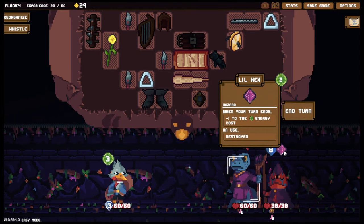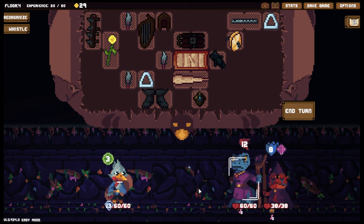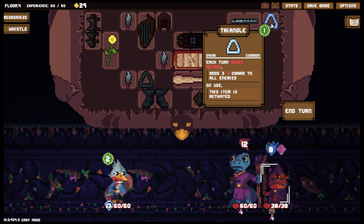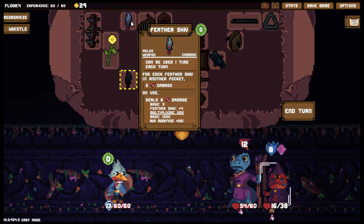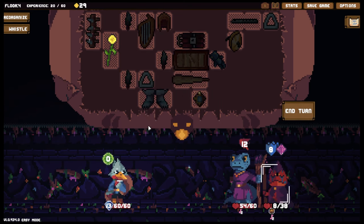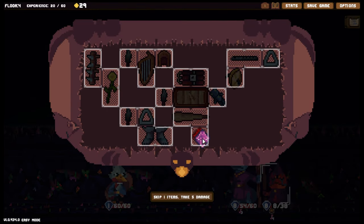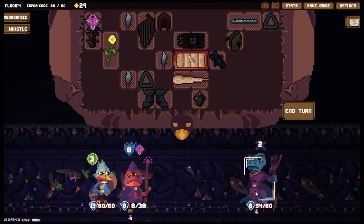Hello — let's have a look at you. Hazard: when your turn ends, minus one to the energy cost, on use destroyed — starts at cost two. Fair enough. Attacks for 12 damage — we're already defending for that much, so that's not an issue. Let's first turn all of these on — I don't need to use my shield at all this turn, which is marvelous. We just did a bit of extra damage thanks to the Belt of Knives — thank you very much. We are going to take the hex unfortunately — let's place it on you. Assuming it doesn't expand out, we're fine.